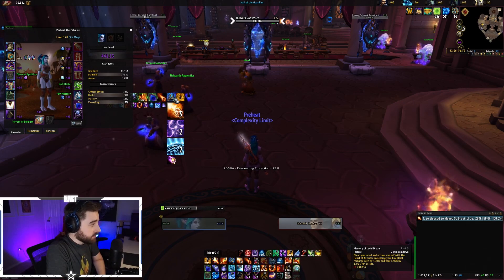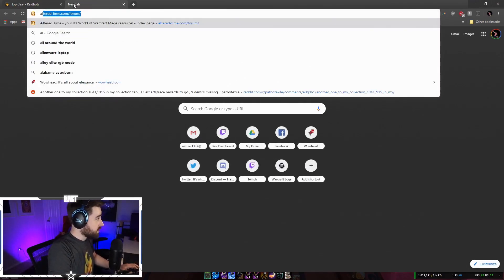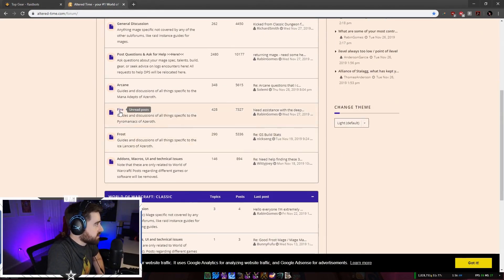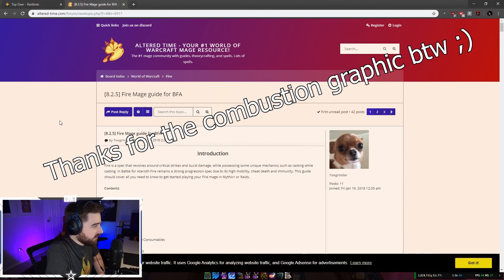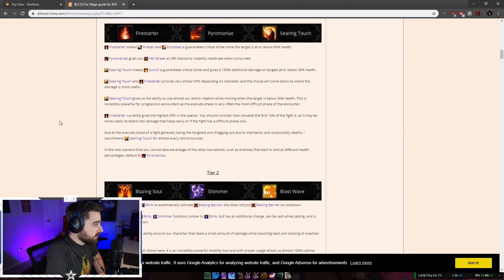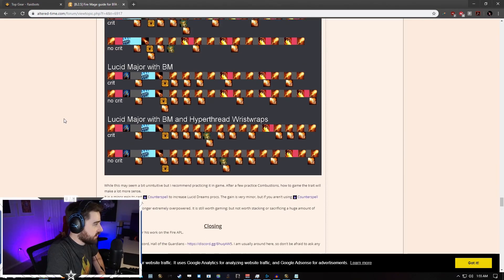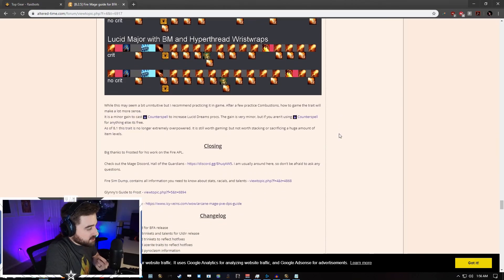If you want to know more about the Combustion rotation and Fire Mage in general, I highly recommend Altered Time. Altered Time is just going to be your mage resource — basically everything I've covered in this video is on this website. Just go to alter-time.com and navigate over to Fire. There's a fantastic guide by Toe Grinder that goes into detail about everything I've covered and much more. If we scroll down to the bottom, it actually breaks down how the Combustion should look. Definitely give this guide a look — I'll have it linked in the description. If you're wondering how to play mage or some of the nuances of the class, I highly recommend joining the mage Discord and checking out Altered Time. It's a very useful mage resource.